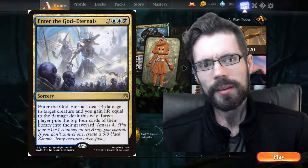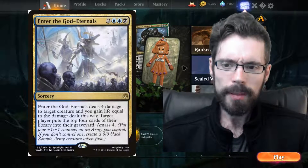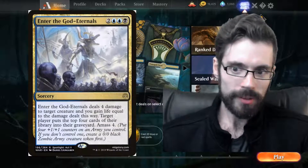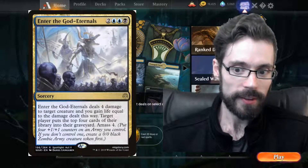Even without that, milling your opponent — unless you have a way of capitalizing on it — is almost always the wrong decision. We'll get into exceptions later, but just in the dark, you should almost always, when possible, be targeting yourself with these effects.